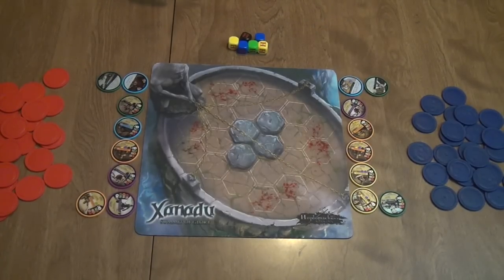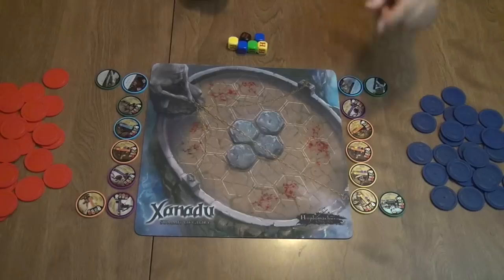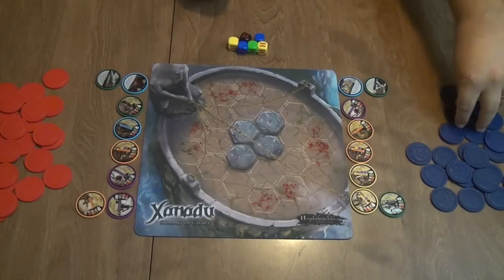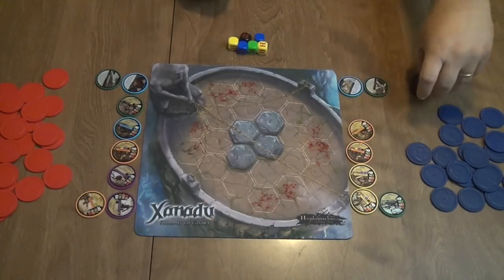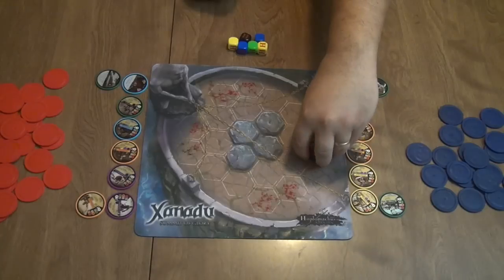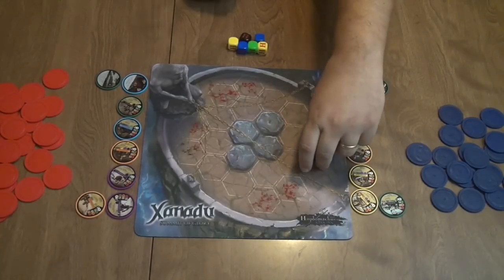Whoever did not go first in drafting goes first in the actual battle. Since red team drafted first, blue team goes first. On your first turn, you deploy one of your units and one of your tactics. So I'll deploy the Defender — he has five health, so I take five blue health chips, stack them on his token, and place him in one of the deployment zones.